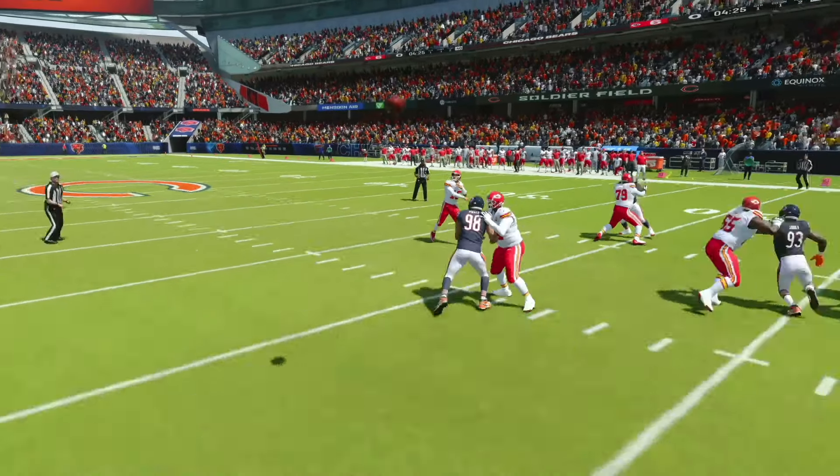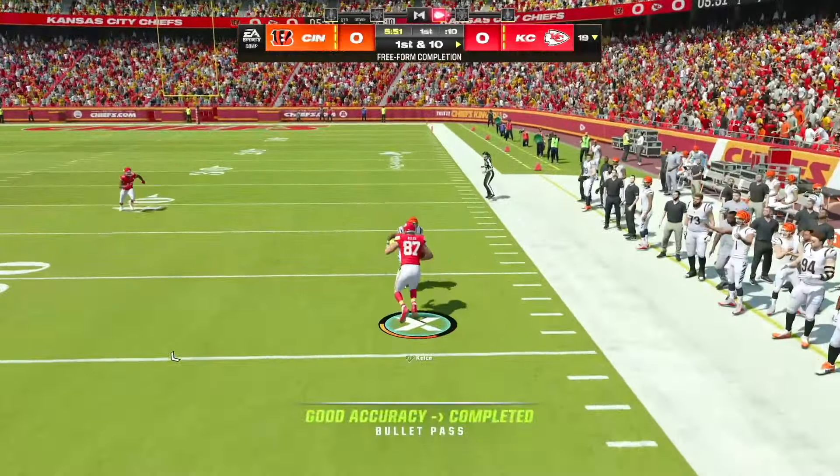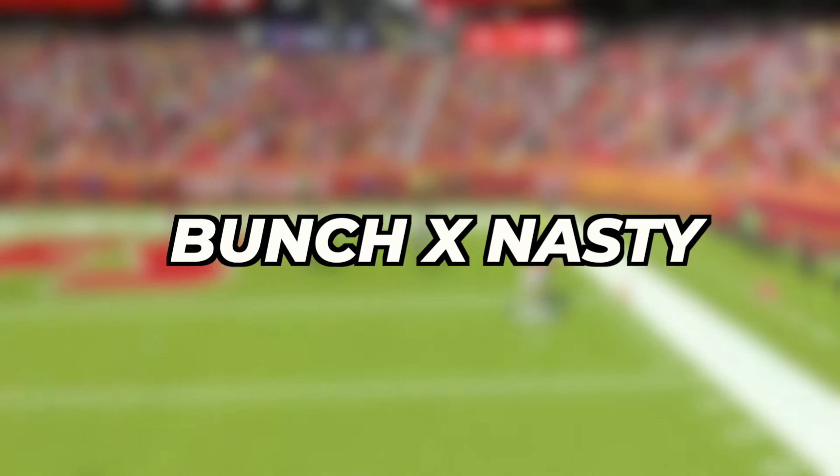The first play we're going to take a look at is a universal beater, meaning it can beat every defense in the game and it has one of the most unstoppable routes in all of Madden 24. This is the play Post Wheel Shallow from the formation Bunch X Nasty.